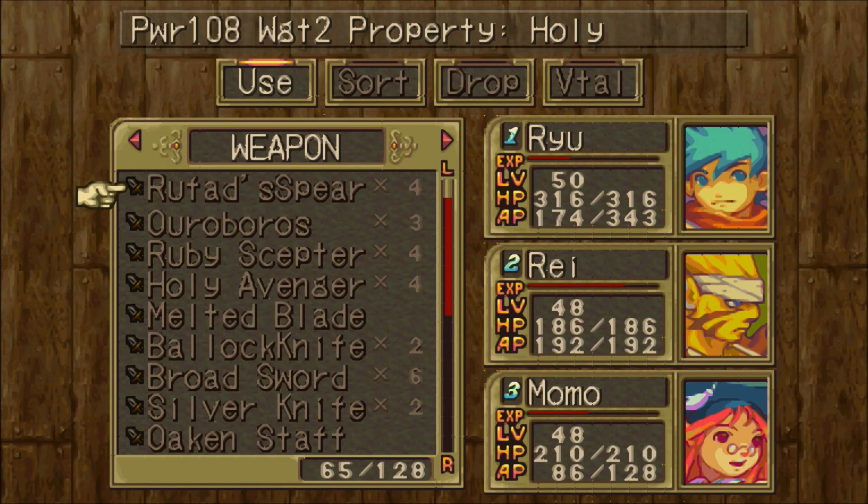Here is the Rufad Spear — sometimes it'll drop, and the drop rate isn't too bad. Unfortunately, the Berserker fight does take a while. The power is 108, the property is holy — this is a spear for Gar. The interesting thing is that when you use it in combat as an item, it will cast Shield on your character. Very, very good item — not even necessarily to equip, but to use as an item to buff your characters. I believe Ryu is the only one who can naturally cast Shield.